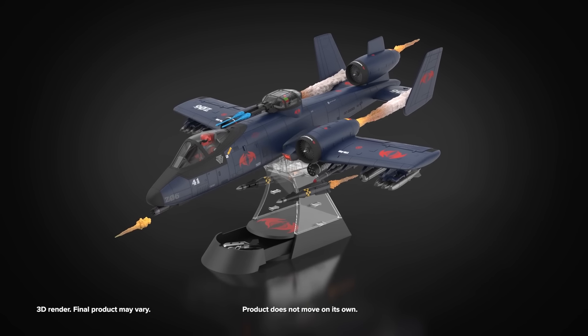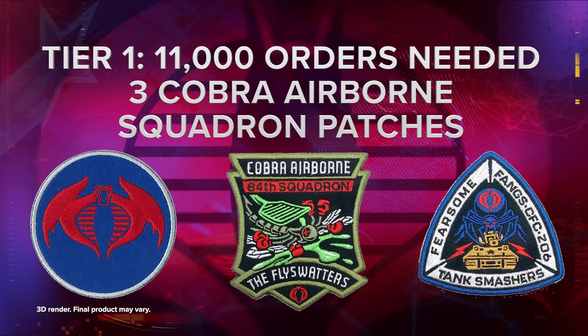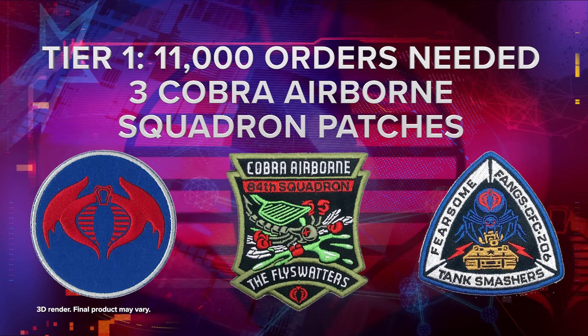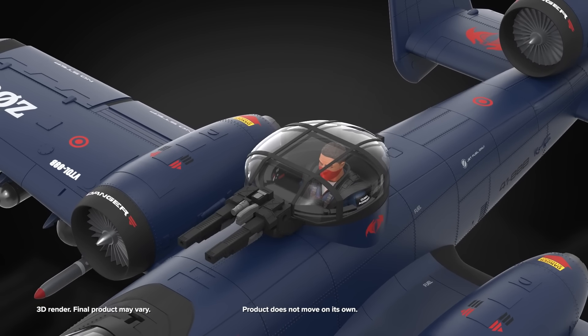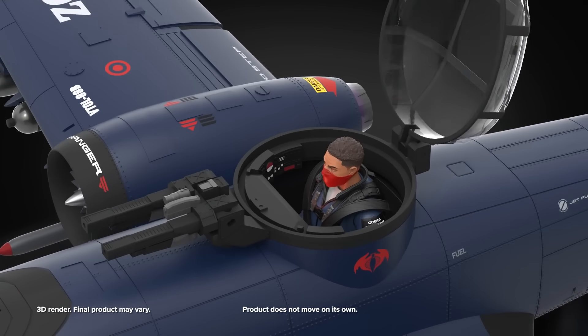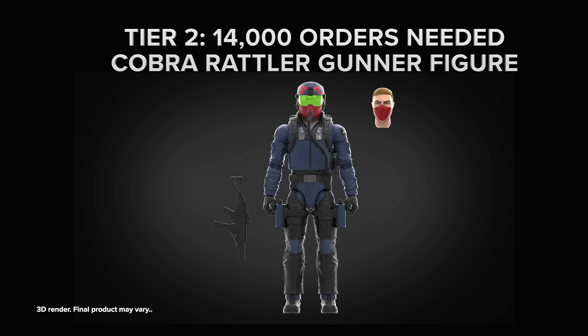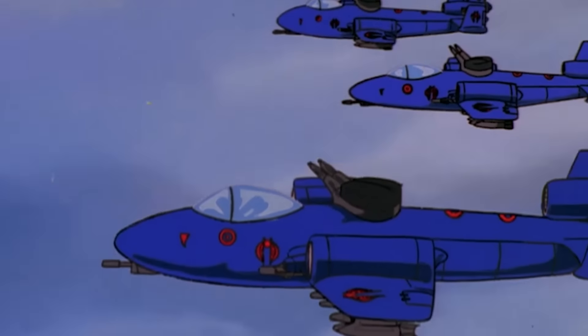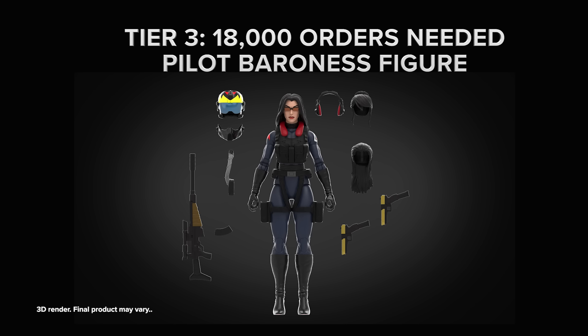The slide-out drawer of the display base can also stow your accessories! Should orders exceed the first unlock tier, all backers will receive three Cobra Airborne Squadron patches! Do your allegiances lean to the fearsome fangs or perhaps the fly swatters? Unlock 2 expands your Cobra Rattler crew to include a Cobra Gunner action figure to staff the turret! And last but certainly not least, our third unlock adds an exclusive Baroness pilot figure who's absolutely resplendent!